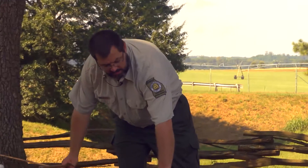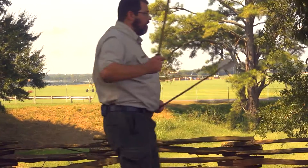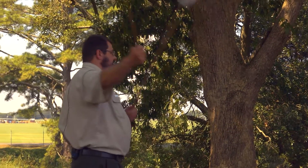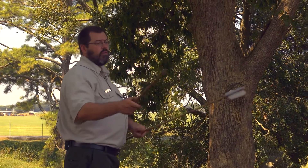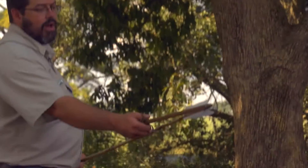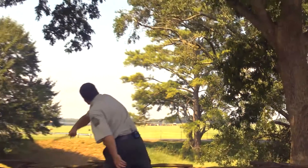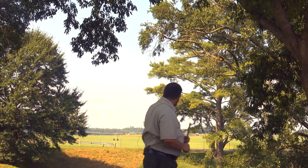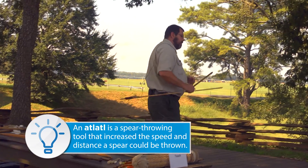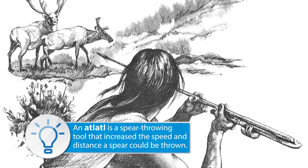I can actually throw approximately four times the distance that I can with just my hand throwing from the center, because I'm basically using my shoulder as the fulcrum. With this throwing stick, or atlatl, I can now throw about four times as far. So that's an improvement — I can now hit a target that's further away.